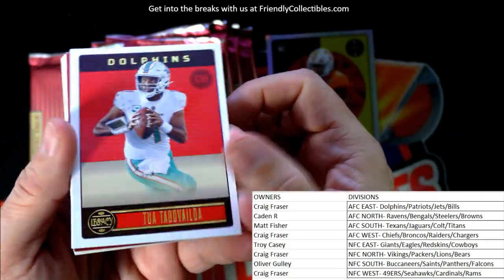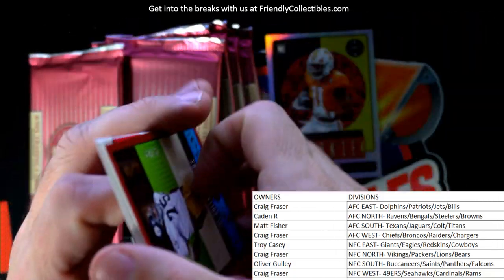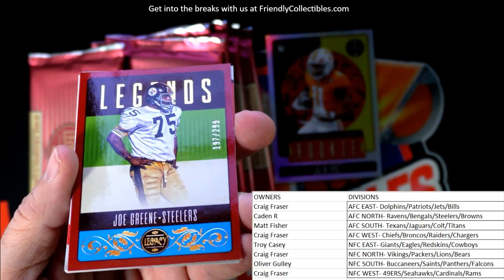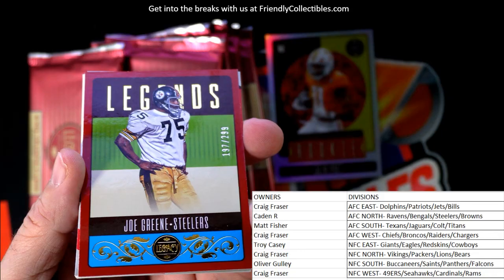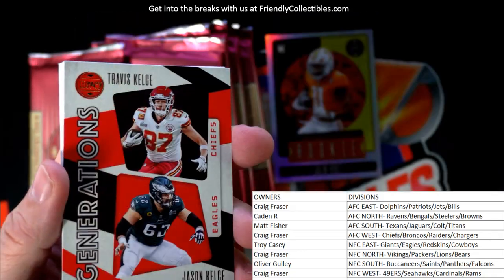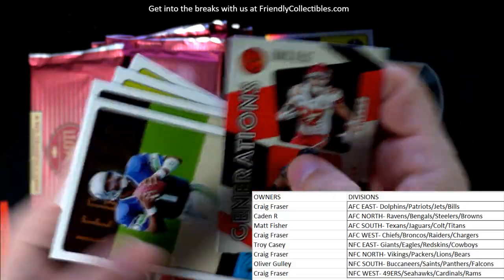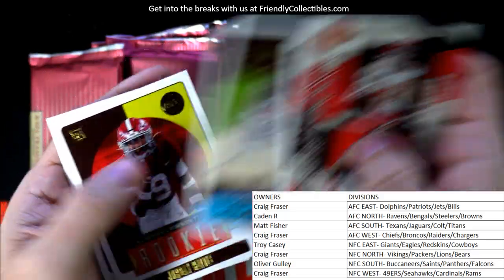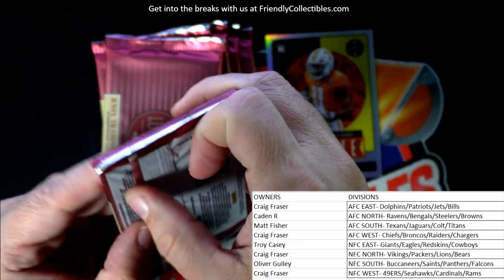Tua. We have a Joe Green numbered 197 of 299 - AFC North, Caden, that one's coming out to you. Coming your way!